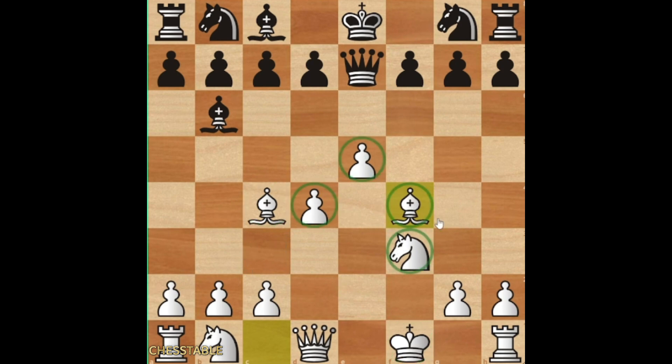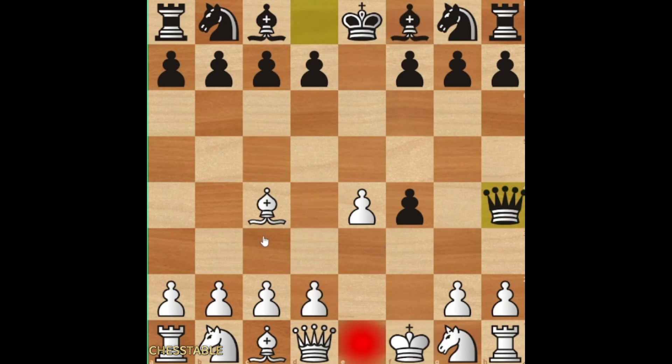But if you are fast enough with the center — for example, knight g5 attacking the pawn, queen h5 attacking the king and the pawn — then normally you should be able to survive. It is a line that exists.